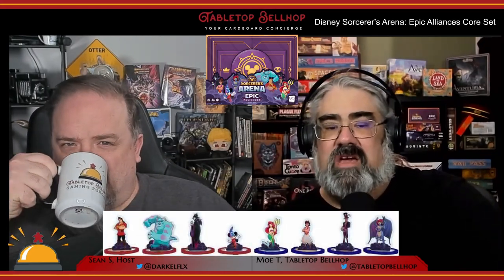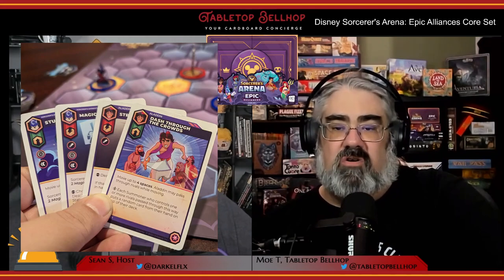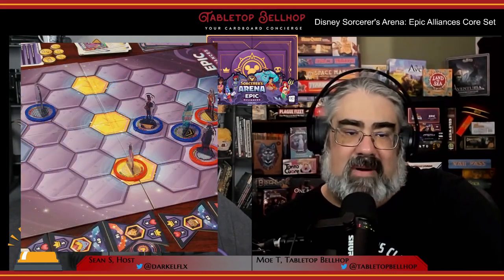You take on the role of summoners in Disney Sorcerers Arena, conjuring up your favorite Disney and Pixar characters to battle each other in a hex-gridded arena. This core set includes Sorcerer Mickey, Maleficent, Sully, Aladdin, Dr. Facilier, Gaston, Demona, and Ariel.